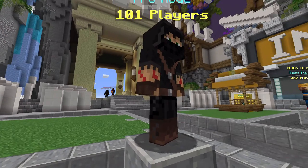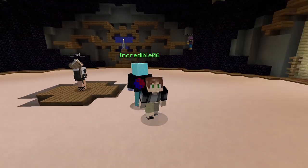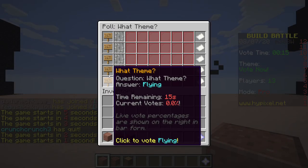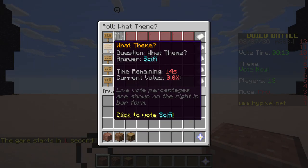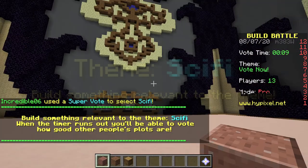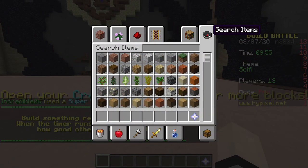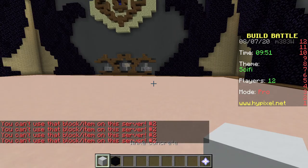Let's join — I will skip the waiting as always because it's never fun to wait, and then we'll jump into some build battles. The options we've got to vote are flying, medieval, apocalyptic, sci-fi, and rustic. I'm going to say flying because I have no idea what that would entail, but it looks like sci-fi has won. So I think what I'm going to do is start getting some concrete out because sci-fi with concrete is always a good idea, and I'm probably going to model kind of after...